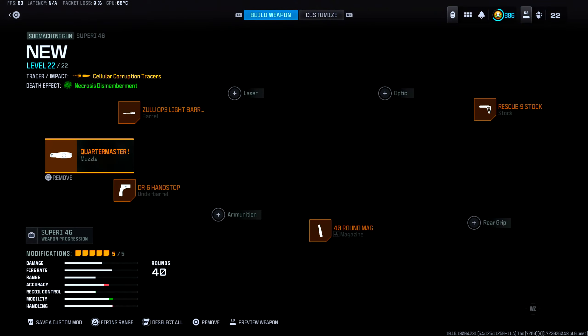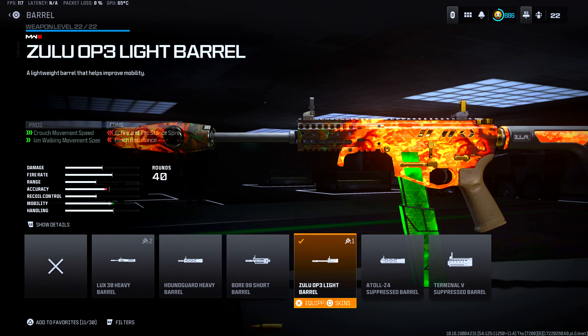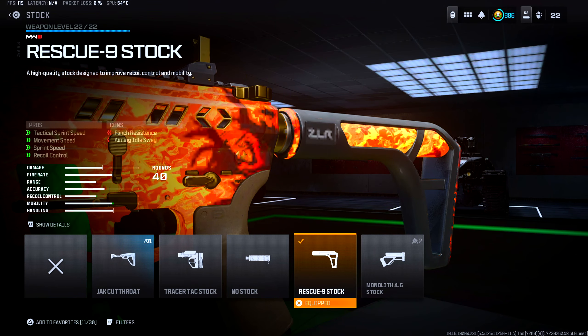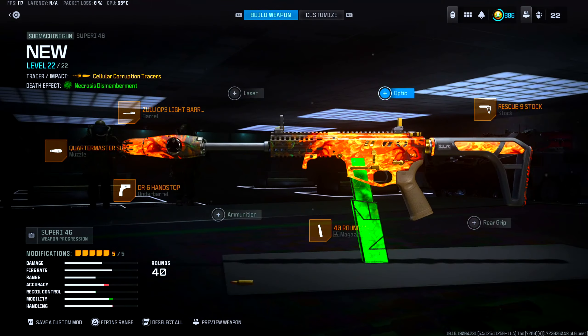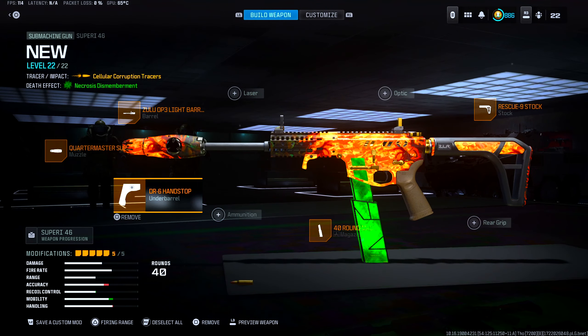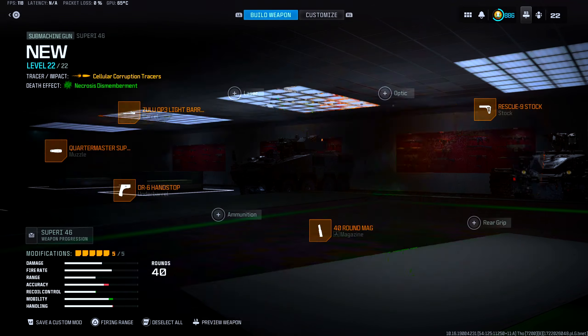Now as for the Sakin SMG, we have the Quartermaster Suppressor as our muzzle. Barrel is the Zulu Op light barrel, which helps out with crouch movement speed and aim walking movement speed. Stock is the Rescue Nine stock, helping with tac sprint speed, movement speed, sprint speed, and recoil control — a great mobility buff for this stock. For magazine, we have the 40-round mag — the biggest mag on the Sakin. And finally for under barrel, we have the DR6 Handstop, which helps out with aim down sight speed, aim walking speed, sprint to fire speed, and movement speed.